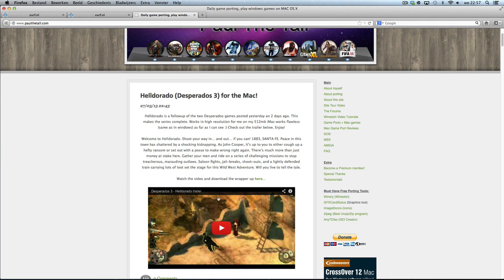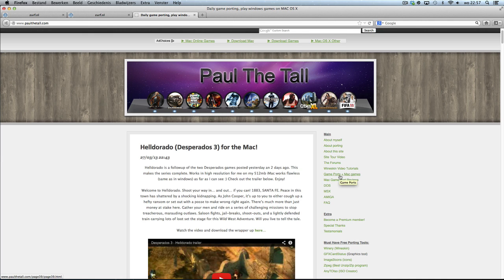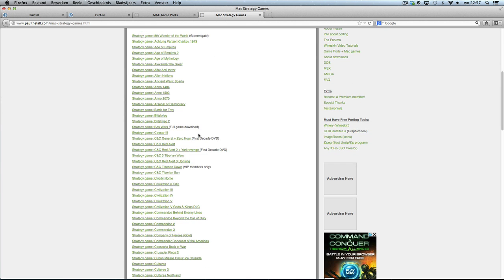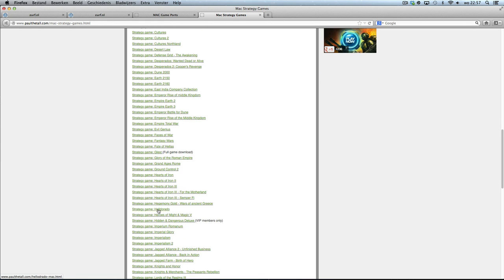You can go to the game page using several ways: just click the here button, or the GamePort Plus Mac Games link, or the Mac Game Ports on the top bar. Then you can go to Strategy Games, and then go to Heldorado — it will be up here. I'll perhaps also put it under Desperado 3 and then Heldorado. So I think you will find it after this video; it will appear below this Desperado 3.